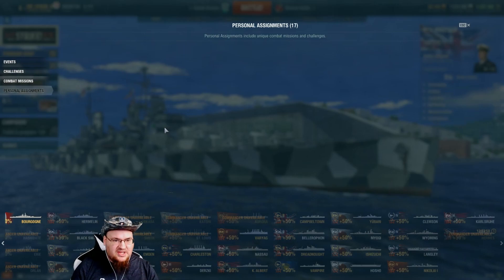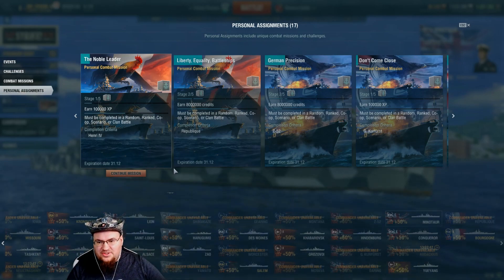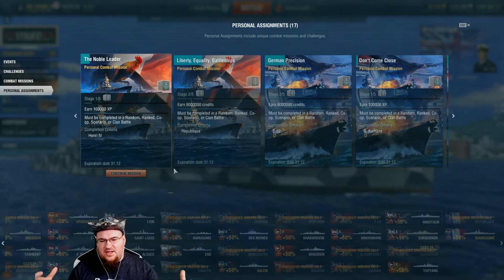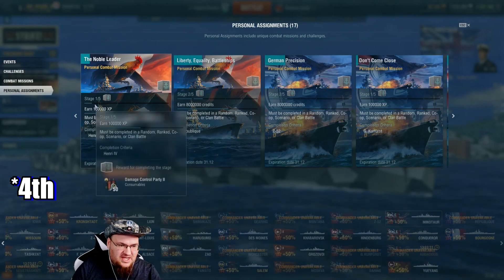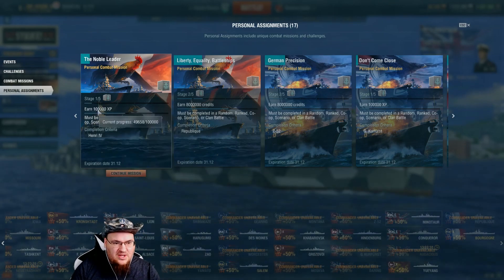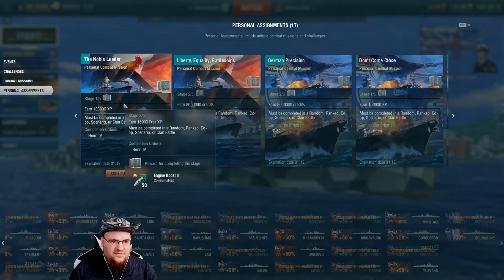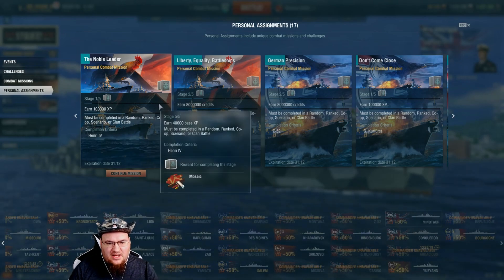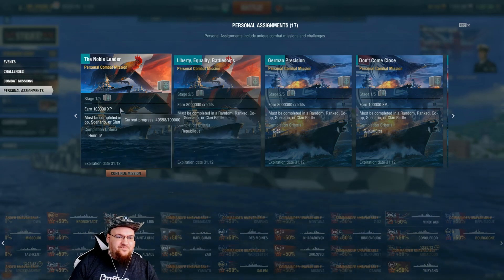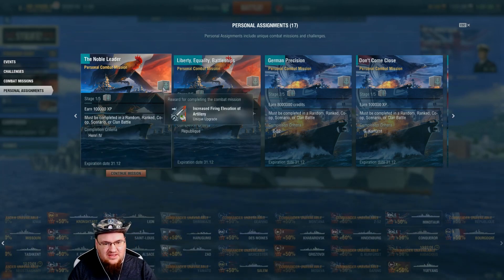And now for your personal assignments. This is going to be populated by a list of challenges that you must complete if you want to achieve the legendary mods for each of your ships. For the Henry V, there are five stages for each of them. Every one of them has five stages: earn 100,000 experience, then 8 million credits, then 15,000 free XP, then win 15 overall battles, and then earn 40,000 base experience. After completing all of these, you will receive the legendary mod.